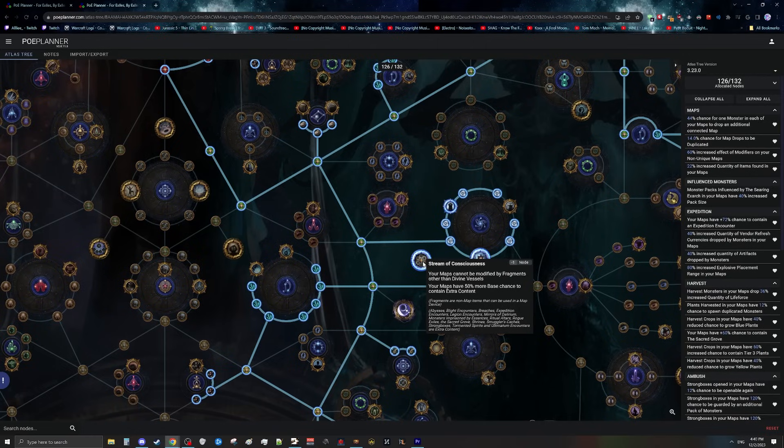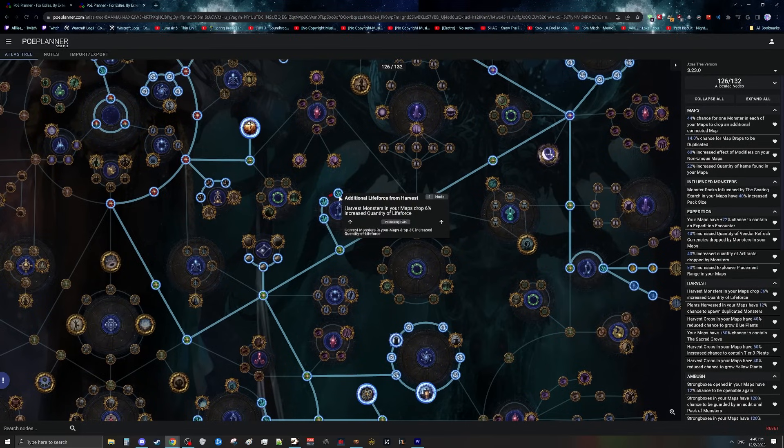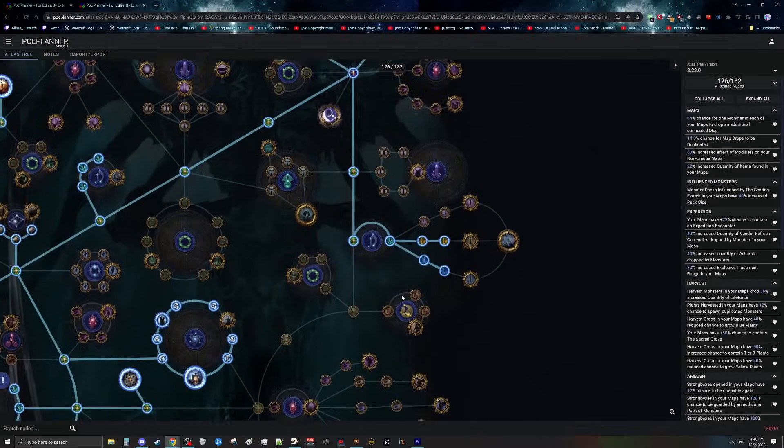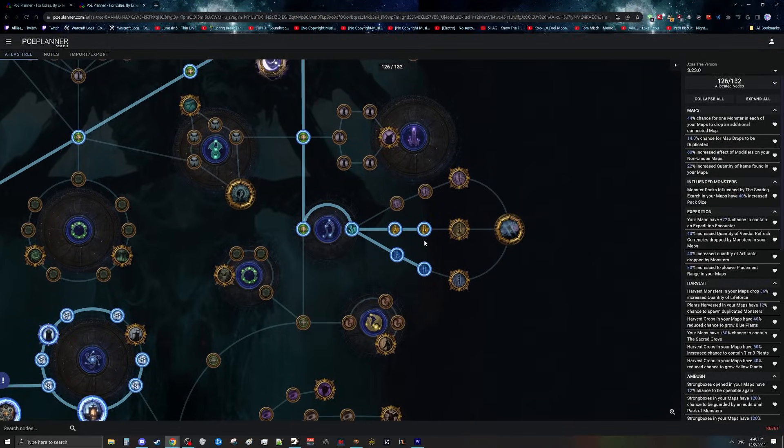Next, pick up Stream of Consciousness. Since we're not using any Scarabs or Sextants in this plan — we're simply going out and going — having an additional chance for extra content is great, meaning we'll see more expeditions and more harvests. Then move on to the harvest nodes, picking up all the increased quantity of life force nodes, while pathing to the right side of the tree to pick up all the expedition nodes there along with the harvest nodes.